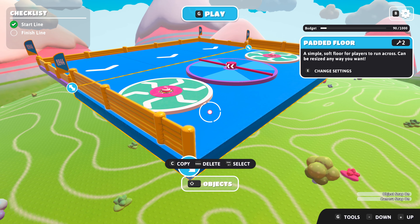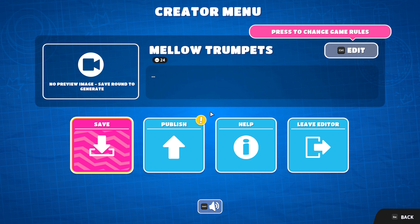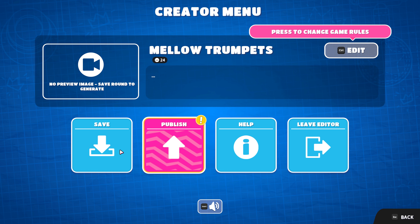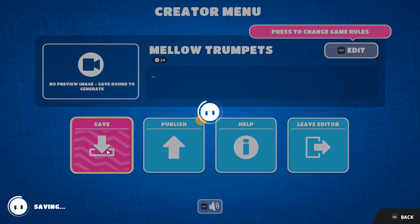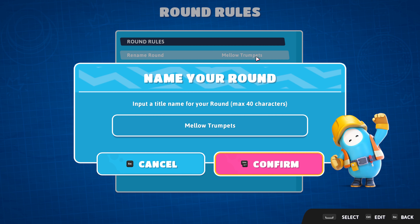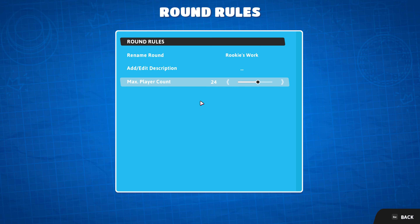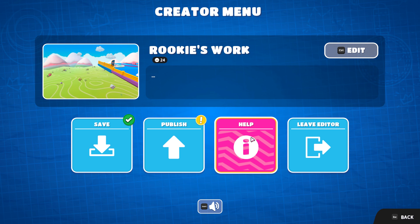How do I play and start play testing this? I was trying to put the button at the top. Let me save this. I can edit this. I want to call this like... Rookie's Work. Yeah, I am a rookie at this. Max probably got 24 — can I go higher? Can I go up to 40? I'll just keep it at the default for now. Save.